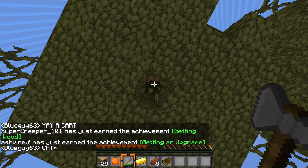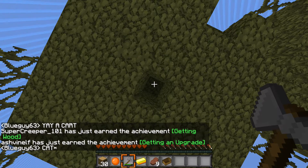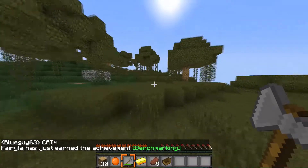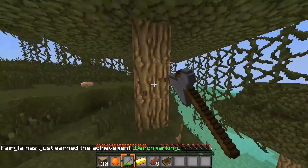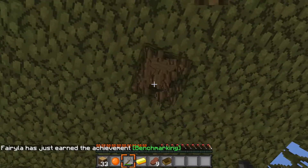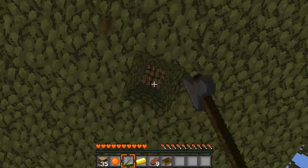Yeah, a cart. A cat! Oh, they're getting their cats. Cute. I chose the apple kit just because sometimes you find like seven veins of gold, and that's not good enough.